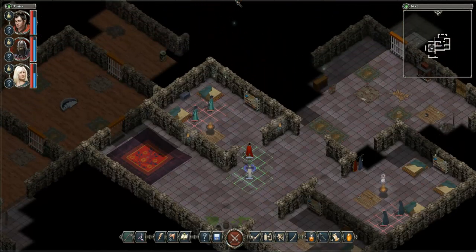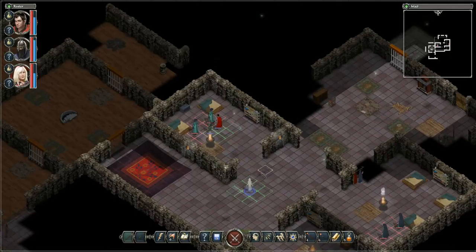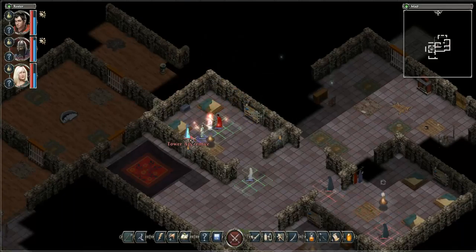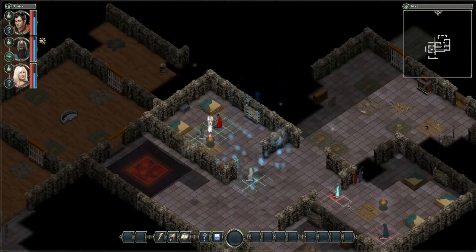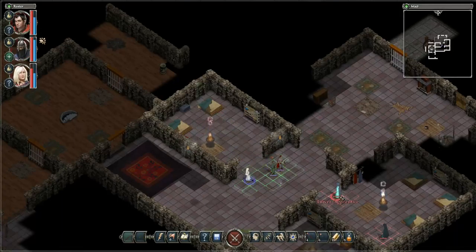Tower Apprentices. Now we start facing off against mages. They are relatively squishy, as one would expect from mages. Almost finishing enemies off is one of the worst things, just in general.